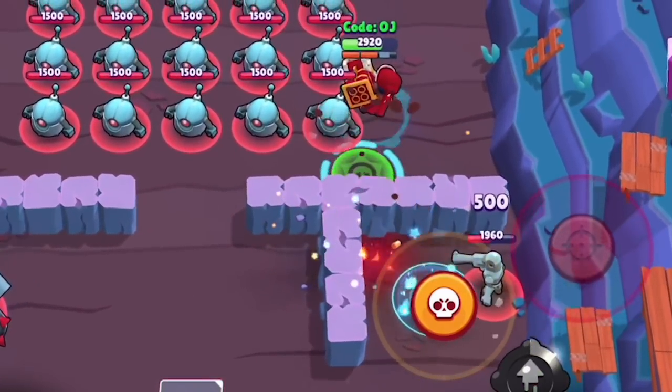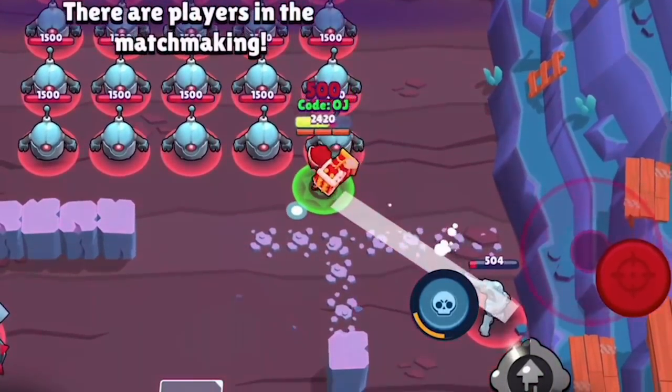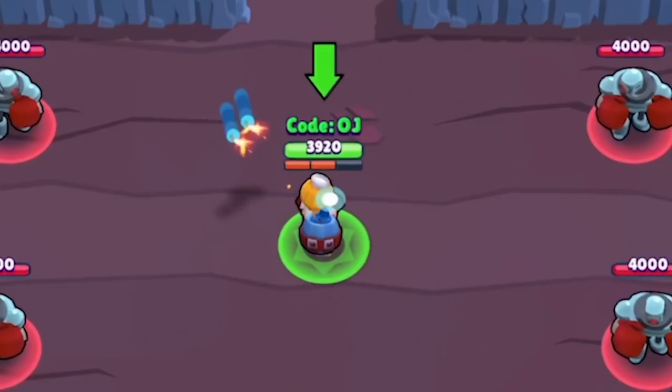You have El Primo stuck on you — boom, you knock him back, use your super, and you just wrecked an El Primo that was all up in your grill and was going to take you out.